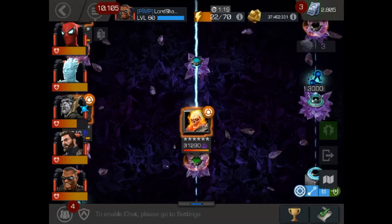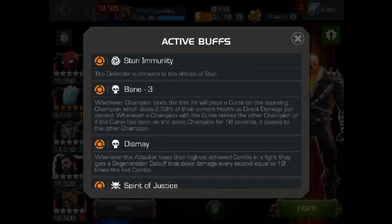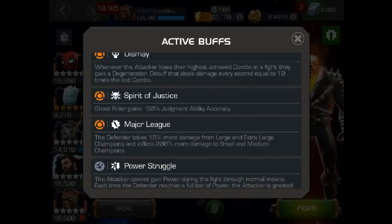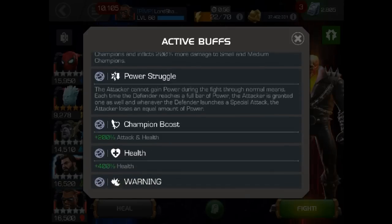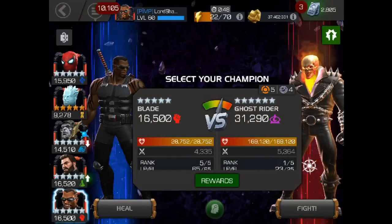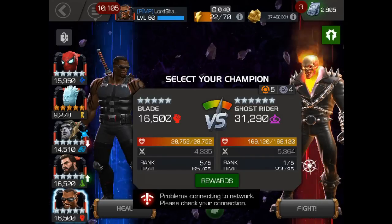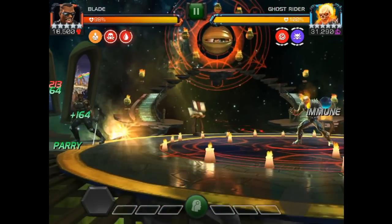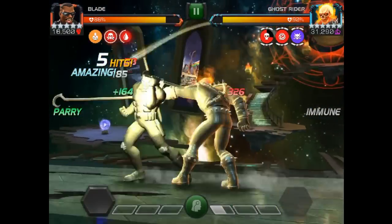Next up is Ghost Rider. I scouted the path earlier and already knew I was going to bring Blade for this fight. You've got stun immunity and Bane to deal with, along with some other nodes. That major league node was a little bit of a concern — I don't have anyone that is large or extra large. Blade, I believe, is medium. And he gets Danger Sense against Ghost Rider — that's the main reason I wanted to bring him in. I'm going to be taking a little more damage, but I knew Blade could heal it up. We're dealing with Bane again.